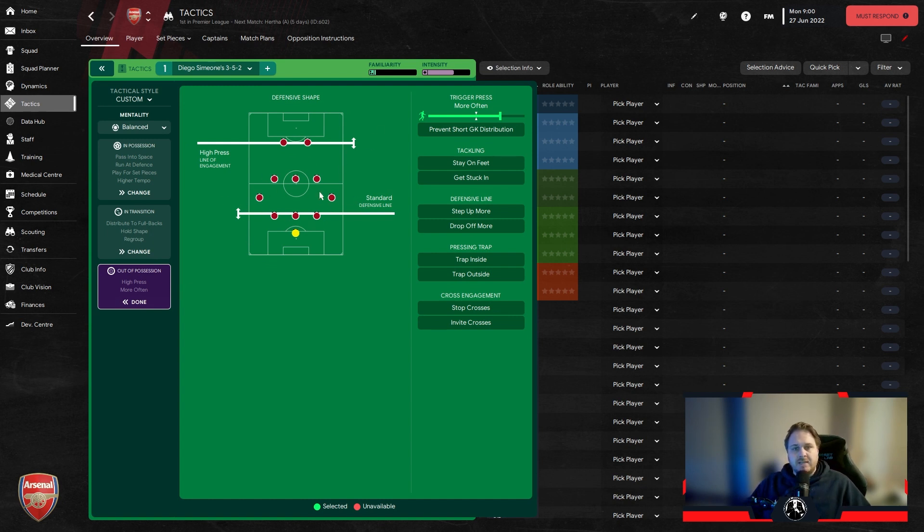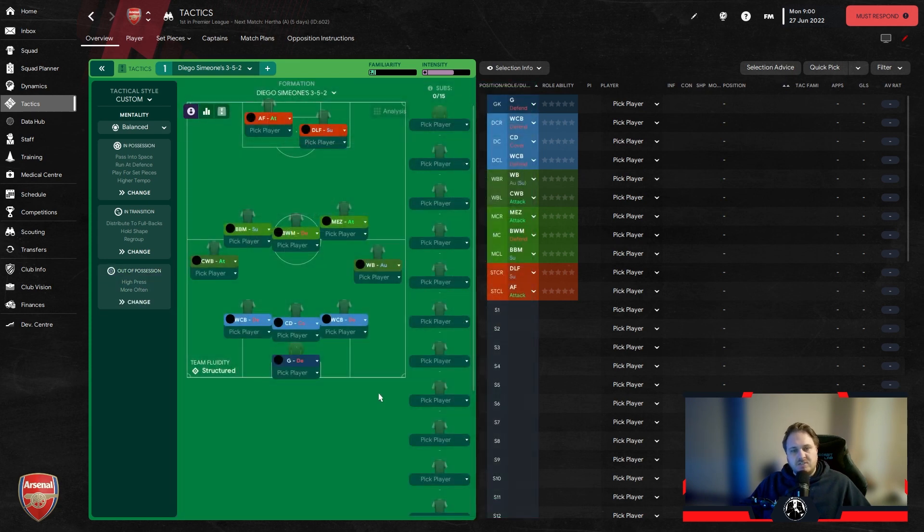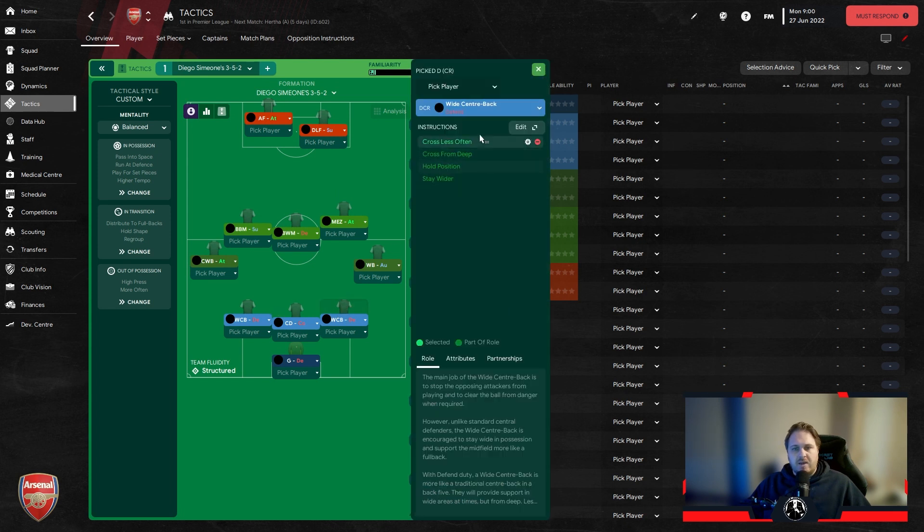Outside of possession it's a high press up front with a standard defensive line. That allows our wingbacks to fill in just behind the defence. In terms of player setup, the goalkeeper is set to defend. You've got two wide center backs both set to cross less often, because normally they will get forward. The middleman is just a central defender. On the right it's a wingback with automatic setup, crossing aimed for the center.